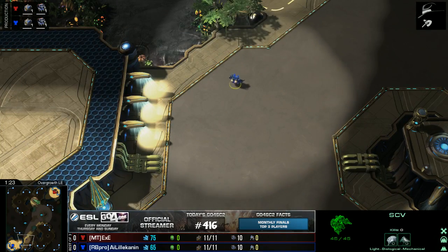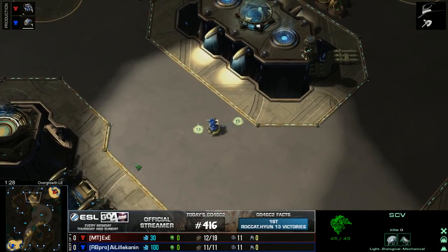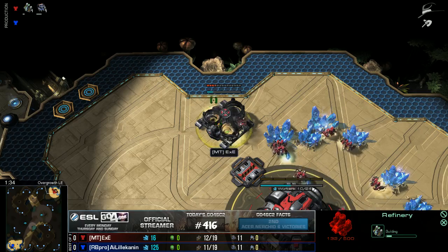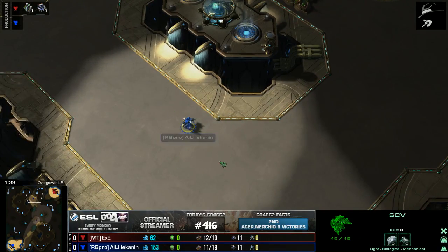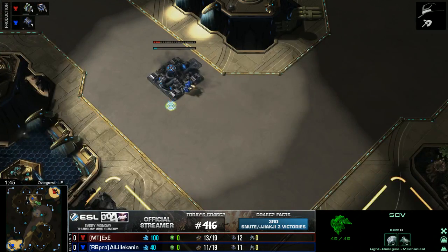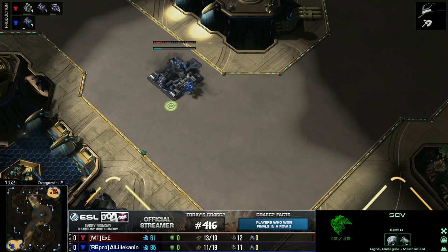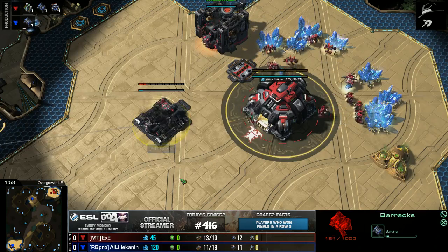Oh, double proxy — no, that has to be a scout. That's got to be a fake scout, right? Gas first for EXE — I think that's the most common opening in TVT nowadays. And this second... no, it's really 1-1-1-1. Okay, so double proxy barracks going up.